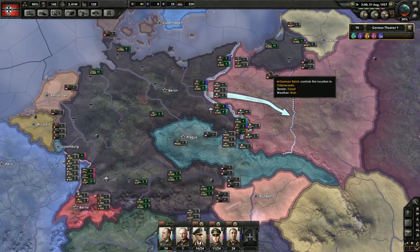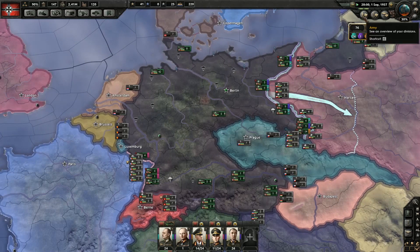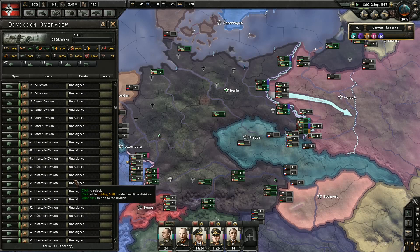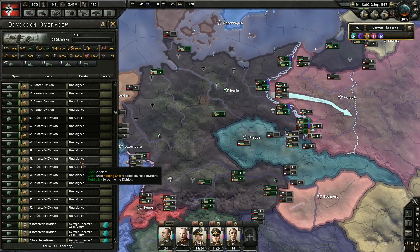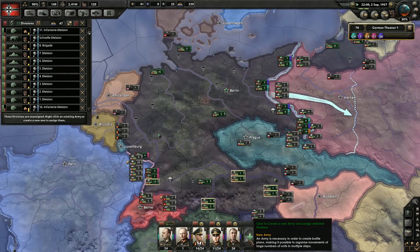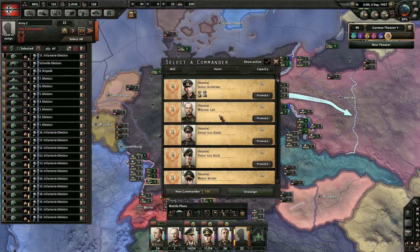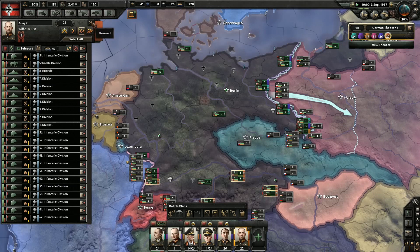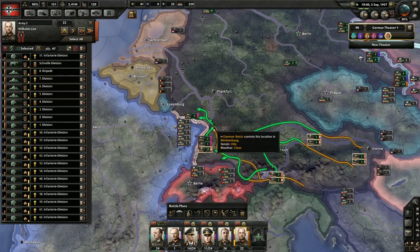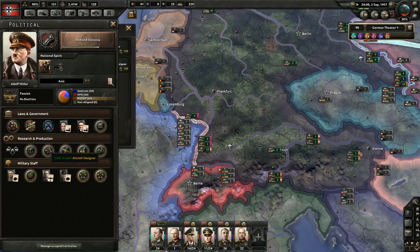Adolf Hitler angered by Polish posturing — slightly ridiculous. I love the justifications that are needed for this. Let's get all of these noobs and make a new troop. We'll promote General Wilhelm and he will begin training. We are going to draw a front line over here.